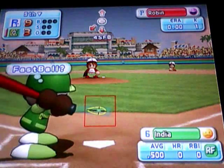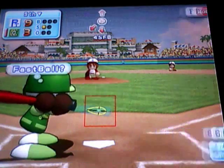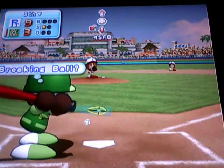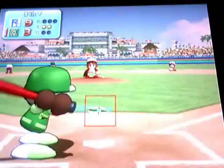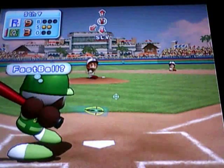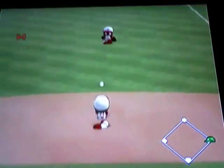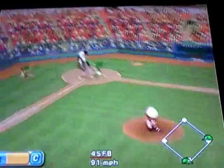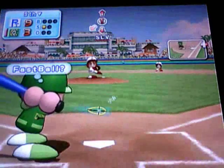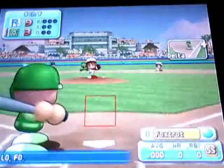Number 9, India. So India will lead off, 1 for 2 today. We walked in this little plate appearance. That one popped up to the screen. Here's Yotu — swinging, a line drive to right, base hit. Here's Delta, he's 0 for 3. Popped to screen. Swinging, a line drive to left — that's Milton coming out, he won't get there in time. So 2 on, none out for Foxtrot.